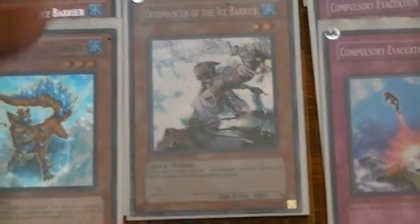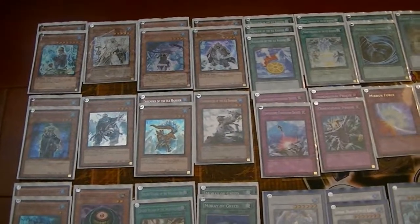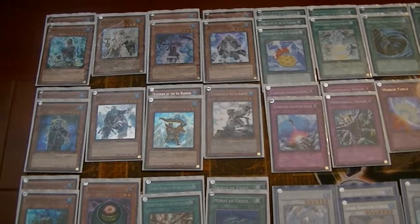Because I run Cryomancer as the main fodder for most of my level 6 Synchros, but I have another out if I need to. It's useful to an extent, but I like it because it functions like a Gravity Bind.